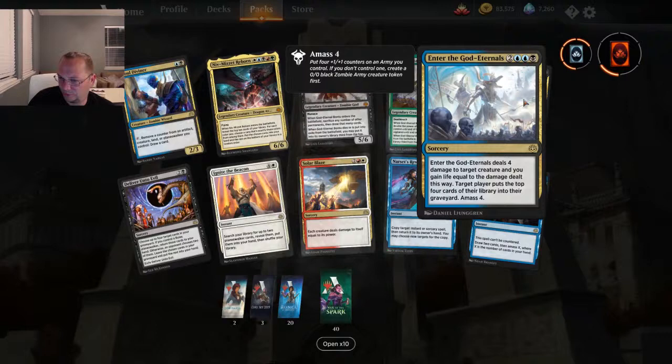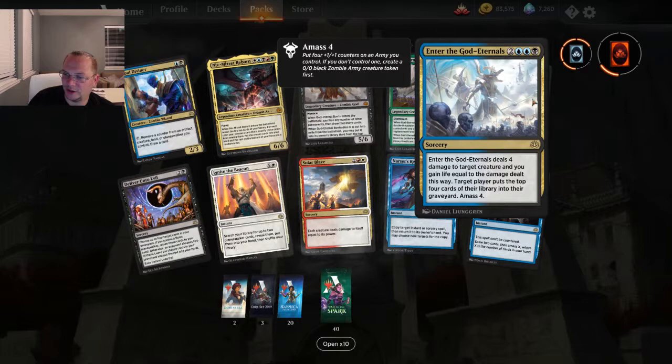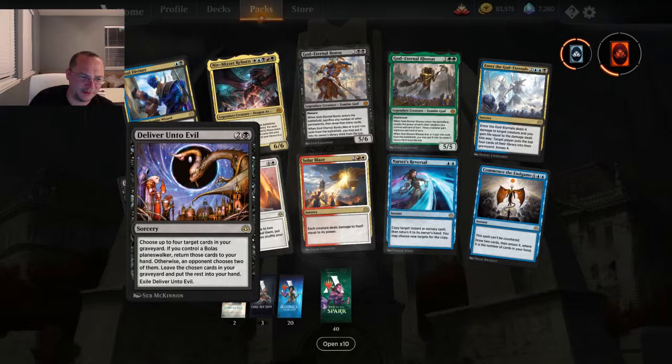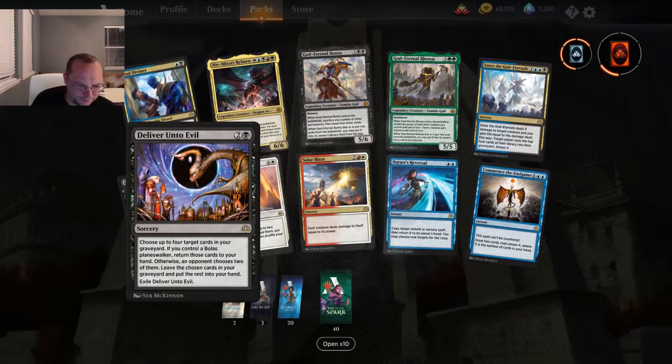Enter the God Eternals — it deals four damage to target creature and you gain life equal to that damage. Target player puts the top four cards of their library into their graveyard and amasses four. That does a lot for five mana, honestly. Look at the artwork — Gideon, Chandra, Ajani, Jace. There's also a Bolas card: choose up to four target cards in your graveyard. If you control a Bolas planeswalker return those cards to your hand, otherwise an opponent chooses two of them to stay in your graveyard and you put the rest into your hand.